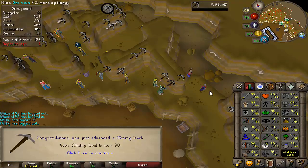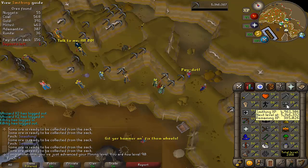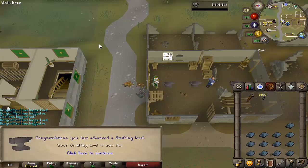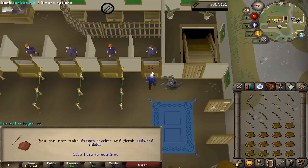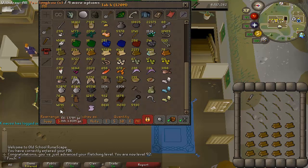That is 90 mining — another 90 stat to add to the collection. Next up is going to be smithing. I definitely have all of the ores I need for that, so it'll be a mixture of gold ore at the blast furnace, making some more rune bars, and rune darts I think. There we go — that is 90 smithing. Just 3 skills left to go to reach base 90: agility, runecrafting, and construction. And that is 92 fletching as well, using up all of the logs from 90 woodcutting — fletching and stringing them and using up all the dart tips should get me just about 94, which is pretty good.